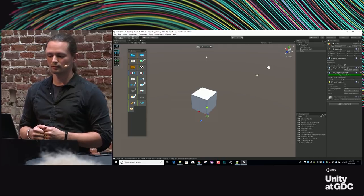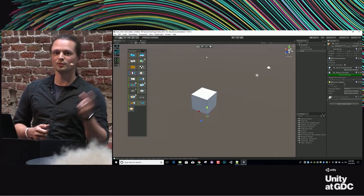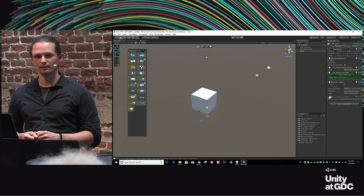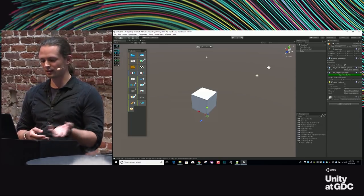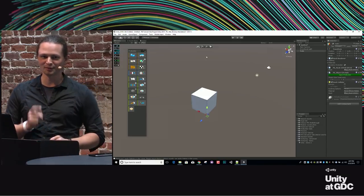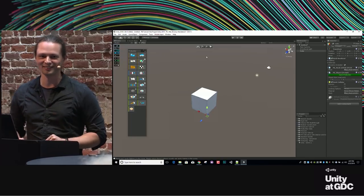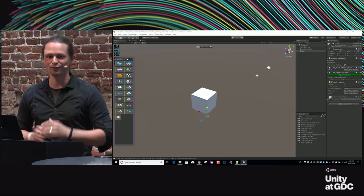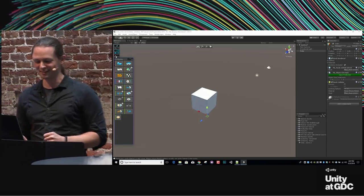Can you dock the ProBuilder toolbar so it's on the side? Yes — I'll get over to that. I'll actually skip it for now because I don't want people to worry about it just yet. I want to showcase how it works while kind of ignoring the toolbar, so people who are really new to ProBuilder — or new to 3D in general — don't get overwhelmed. It's a very good question; I'll get back to it, I promise.